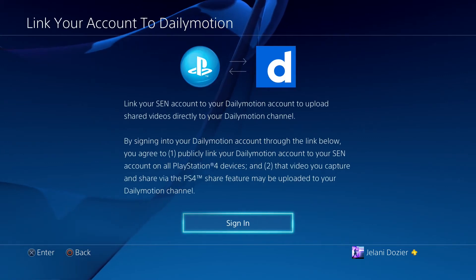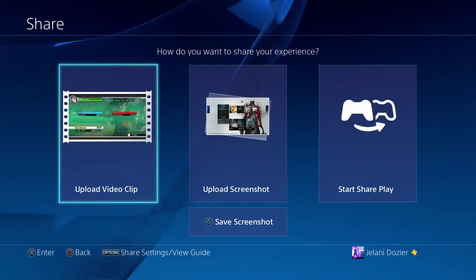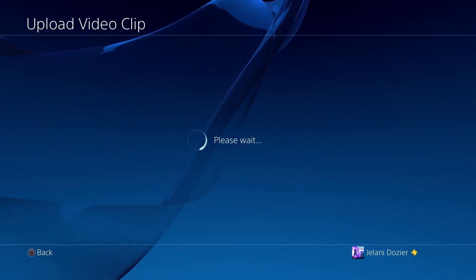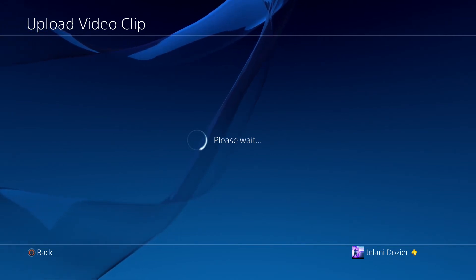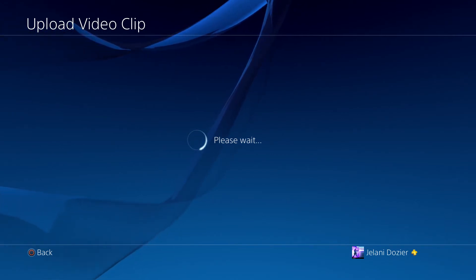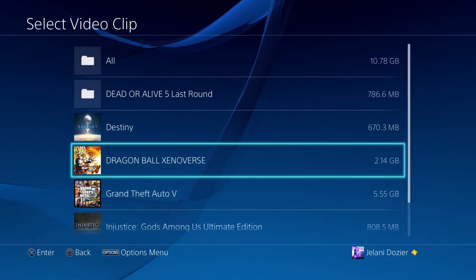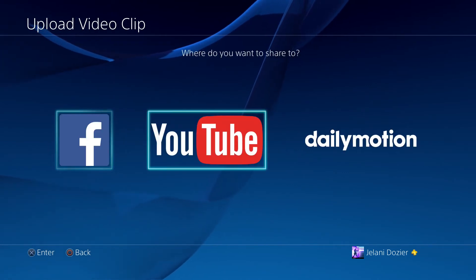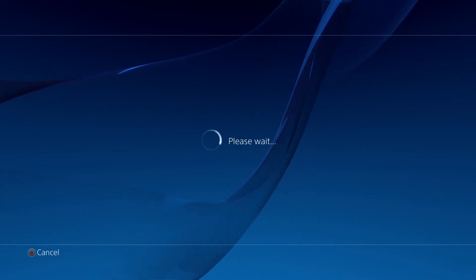The other way of doing it is, if you already have the video recorded, just hit the Share button. I can hit Upload Video Clip right now — you just have to sit through the 'please wait' again. But as soon as that's up, it's going to ask you what you want to share. Right now, all we can do is send it to Facebook, YouTube, and Dailymotion. So I'll choose the video I want, and you can see I can upload to Facebook, YouTube, and Dailymotion. I can click Dailymotion and it will ask me to sign in that way.